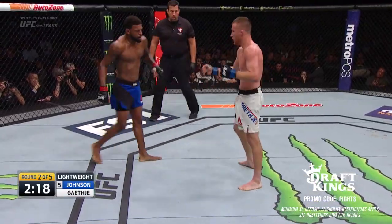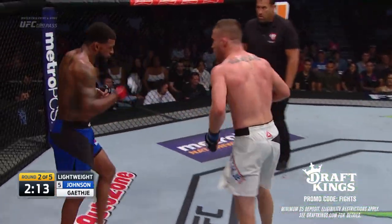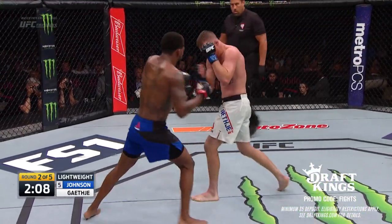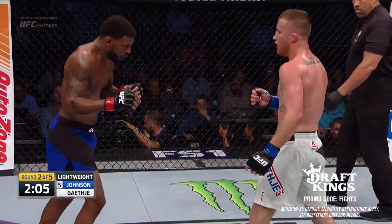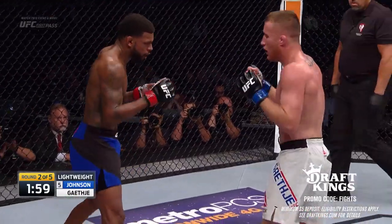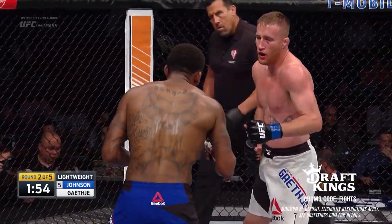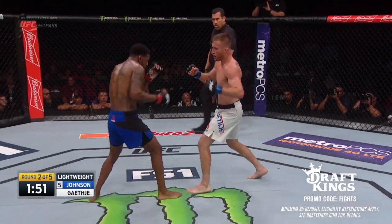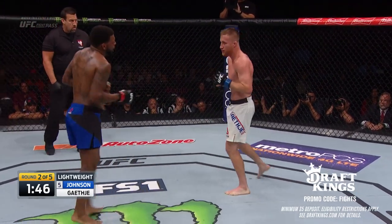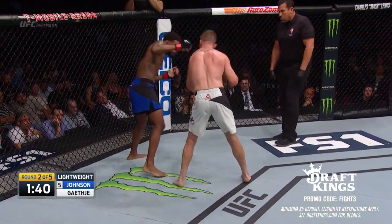Gaethje seems to get clipped every fight he has, but somehow his chin is up to the task. The guys he's fought before do not hit as hard as Michael Johnson, that's for sure. But the longer this goes, the less likely you're gonna see a one-punch KO from Michael Johnson. You can hear the corner telling him: body all night. They want him to keep working that body — smart work here from Michael Johnson. In covering up like that, Gaethje makes himself a target and Johnson's finding some holes.